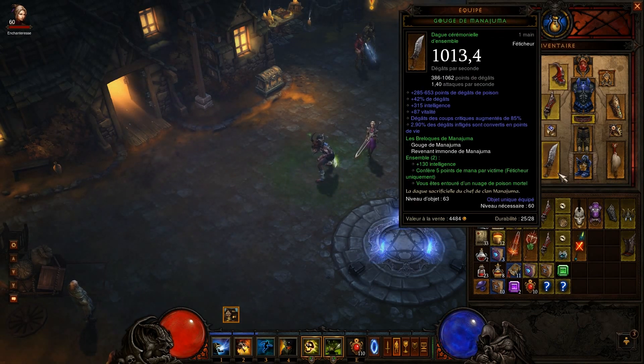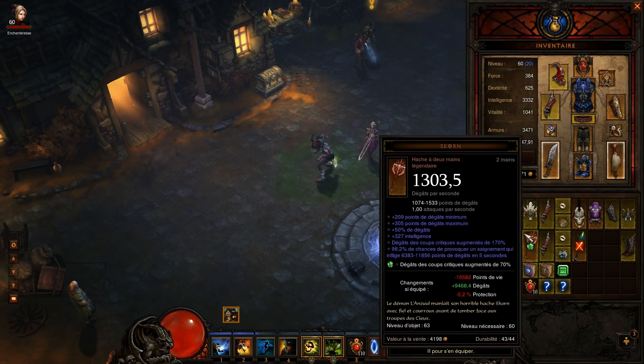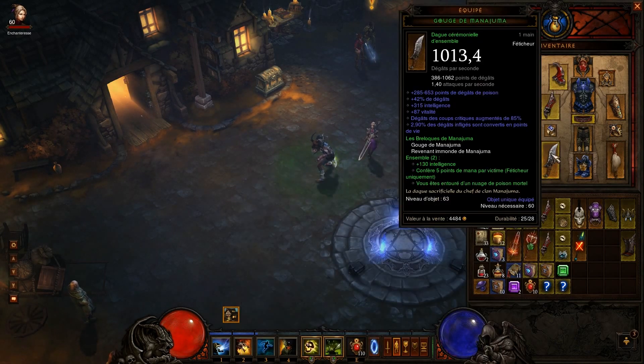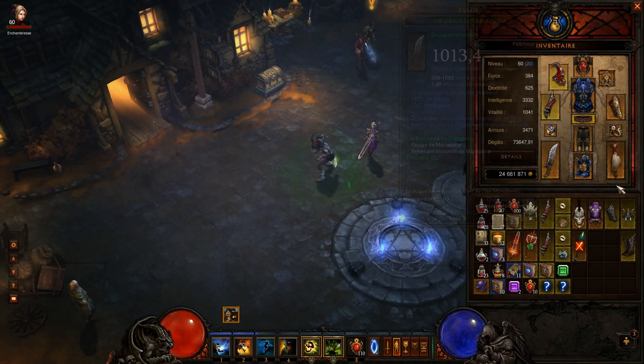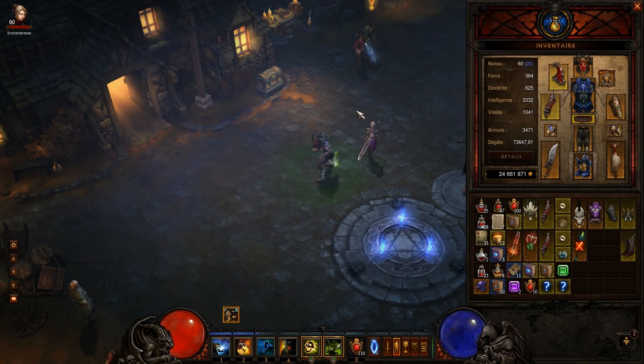Tout ce qui peut donner de l'intelligence. J'ai pris le petit combo pour avoir de l'intelligence. J'ai essayé entre ça et une Scorn — les dégâts sont quasiment les mêmes. Une Scorn ça vaut que dalle maintenant, on en trouve même à moins d'un million. Et surtout du rayon de ramassage aussi, très important. Donc : intelligence, dégâts nuée de sauterelle, rayon de ramassage.